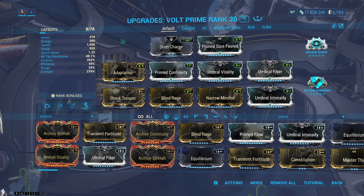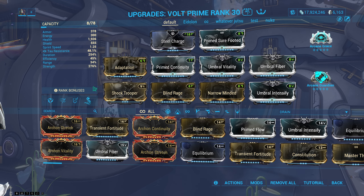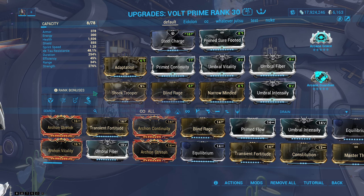Prime Continuity is for ability duration. This augment — Shocking Trooper — is very important. Essentially, when you hold down your first ability it boosts your electric damage depending on your power strength. At 276%, what that means is if I have corrosive, it'll boost the electricity part of it by that much. So yes, it does combine and it is very strong. Instead of having more ability strength, combining these two abilities is way, way more powerful.